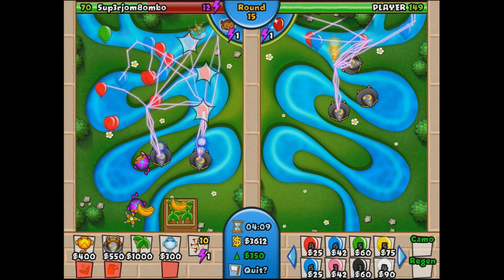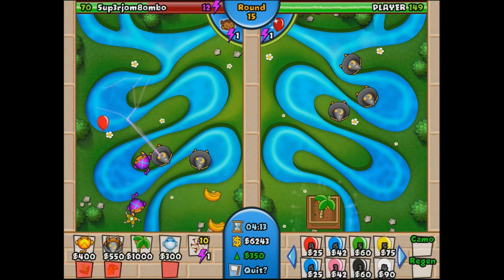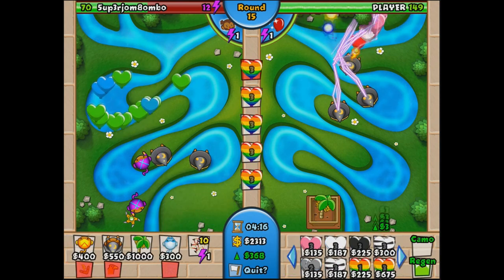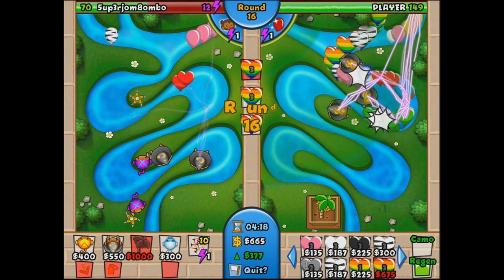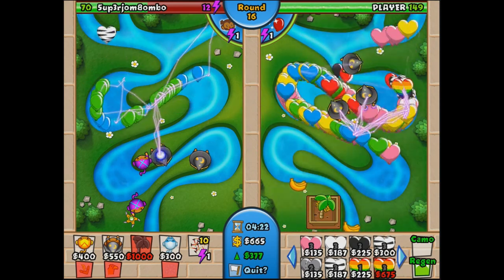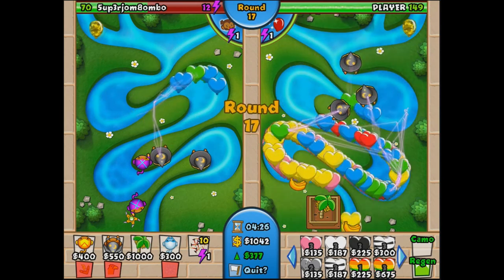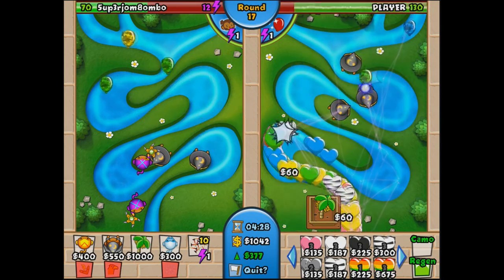Solid strategy by him — a mini rainbow rush to make me use my battle energy and then trying to rush me again. I could have built another boomerang but I decided against it, and it almost got me. I lost quite a few lives. But it's about time — let's rush him. Even with all those lightning wizards he will not be able to beat all these rainbows, and we're gonna take this game.